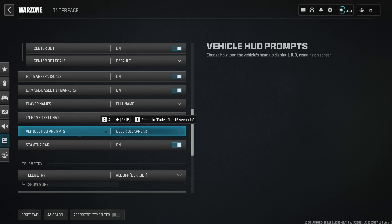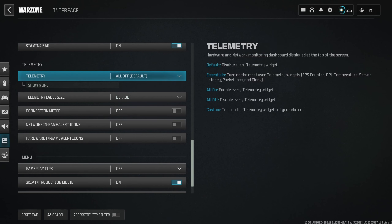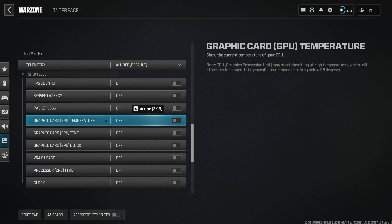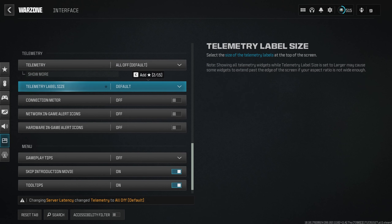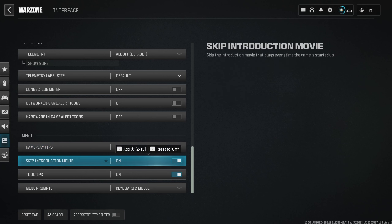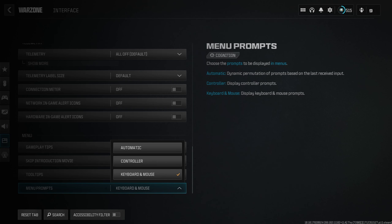Vehicle HUD Prompts on Never Disappear. Stamina Bar on. Telemetry — I change this pretty much every day; I either have it off or just turn on the FPS counter or GPU temperature. My GPU has been overheating recently — 82 Celsius in the menu is not good. The server latency display is completely bugged so leave that disabled. Telemetry Label Size on Default. Connection Meter off. Gambler Tips turned off. Skip Introduction Movie turned on — I don't want to sit in the menu watching that intro film. Tool Tips on. Menu Prompts depends on whether you're on keyboard/mouse or controller.